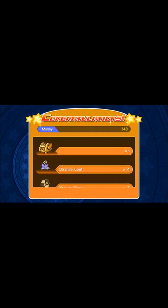Quest complete. Defeat all enemies within one turn. Use one or more special attacks and equip the starlight keyblade - that's one of the things we did not do. I guess that's the original keyblade, but we do get some money here: broken biscuit, a strange leaf, a mithril stone, some avatar coins, and 143 money there. Pretty good.